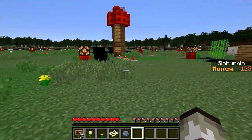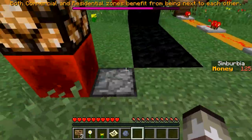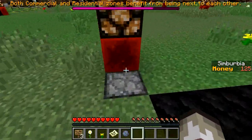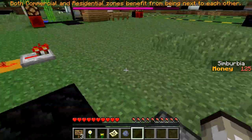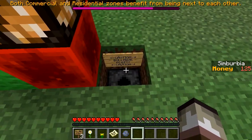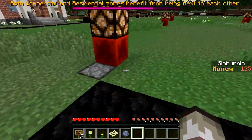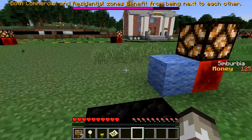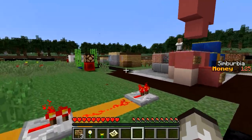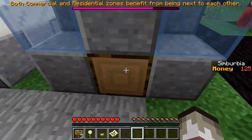We have a commercial building, a power plant, and a residential building — we're going to start running out of money soon. Let's place the commercial next to the residential. If we put it here it activates this area. You can see the smoke particles — and boom! Our houses seem to have upgraded as well, and there's a footpath appearing too.